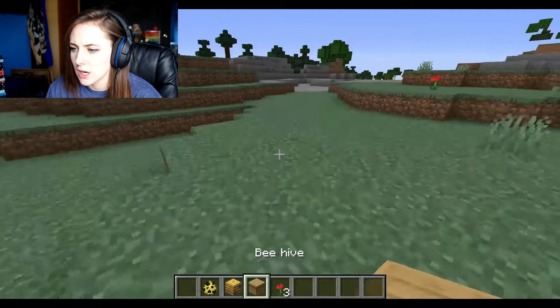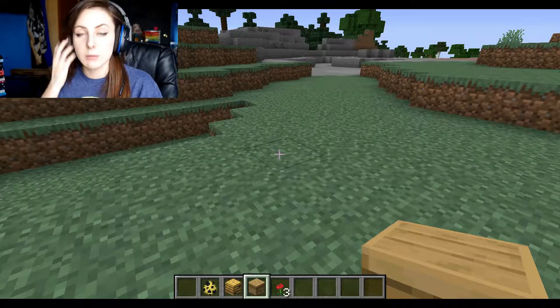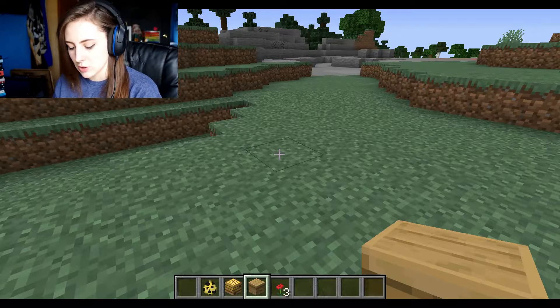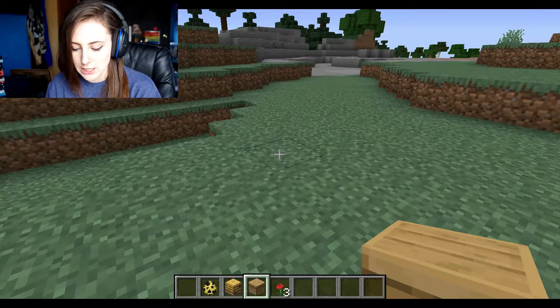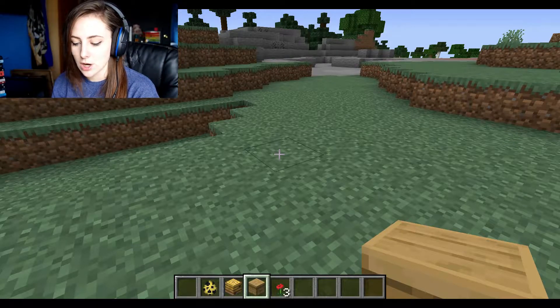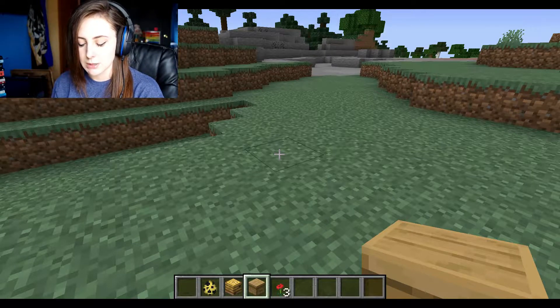So bee nest and bee hive — I wonder what the differences are. For the bee introduction stuff, it says bees are cute, fuzzy, neutral mobs. Don't hurt them, they don't want to hurt you. If a bee does sting you, it will leave its stinger in you and eventually die, dropping nothing. Bees love pretty flowers and spend their lives gathering pollen from them. After gathering pollen, bees fly back to their home nest. Bees help you by growing crops while carrying pollen back to the nest. Bees can be bred using flowers.